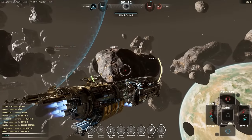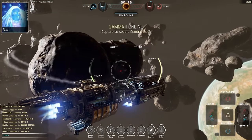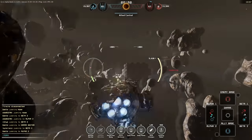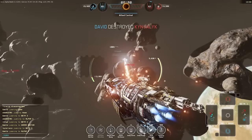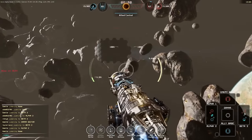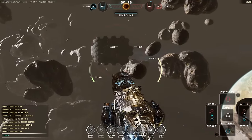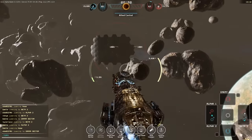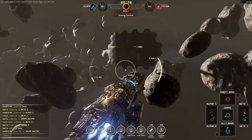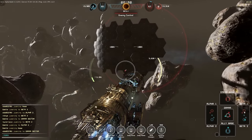That guy's jumped out. This Overseer guy's the trouble one — he jumped out too. Wonder where they're headed. I'm going to try and cap the base. They jumped to Gamma Sector — is Gamma Sector open? Now my guys have jumped. I better jump and support. I don't have much health. Let me go after this sniper, who's really tough because of the sniping.